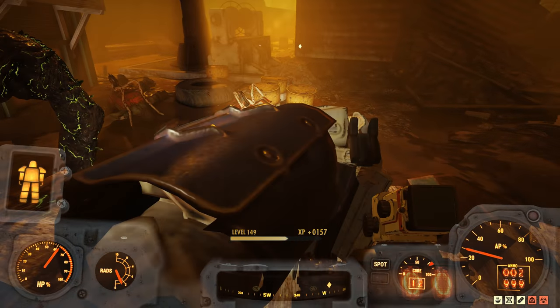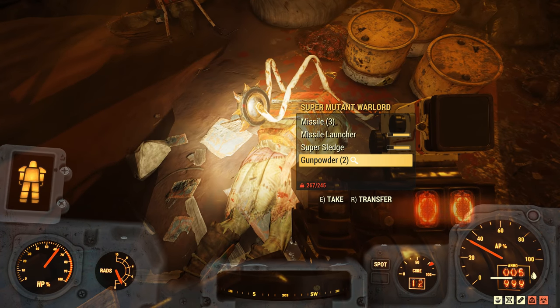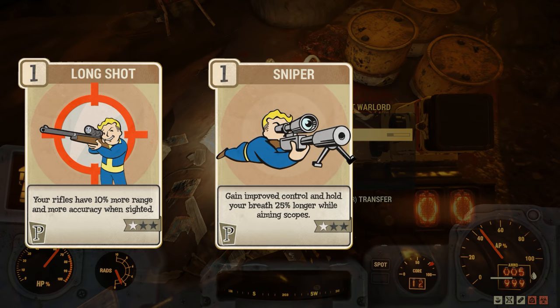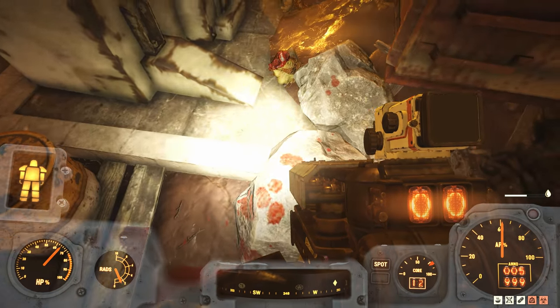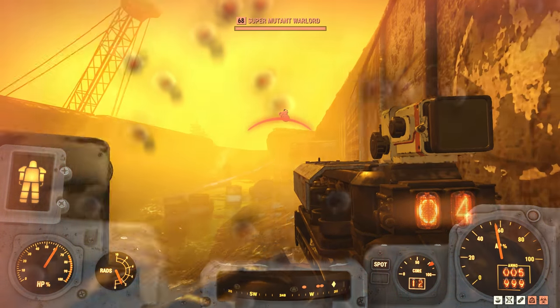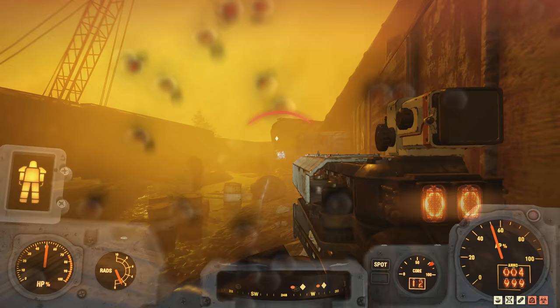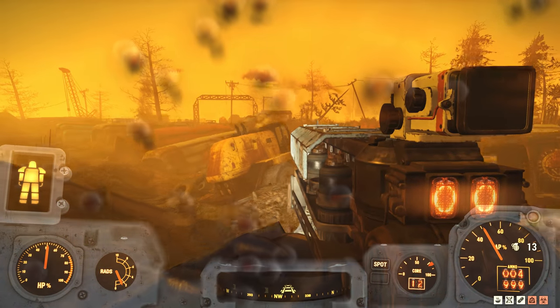Feel free to change these perks around to whichever combination helps you deal with carry weight the most. In Perception I've included Sniper, Longshot, and Glow Sight. I wasn't sure at first how effective Sniper would be, but just a single rank of it reduces weapon sway with snipers considerably. On top of that it reduces how many action points you eat up holding your breath whilst ADS, helping to further ensure you hit where you're actually pointing.